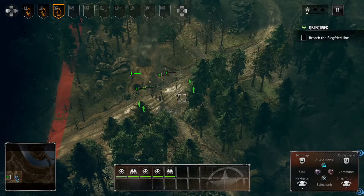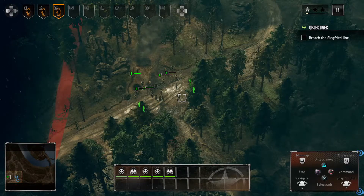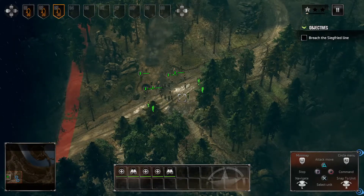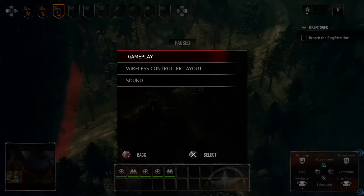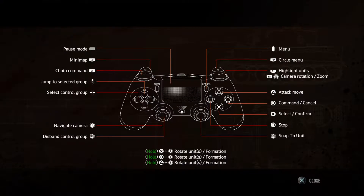What we'd like to do is command all of these troops at once and have them at our disposal. To show you how, I'm going to demonstrate in the menu so you can look at the controller. We're going to go to Settings, then Wireless Controller Layout — this is for the PS4; I'm not sure if Xbox is similar but it should be close.